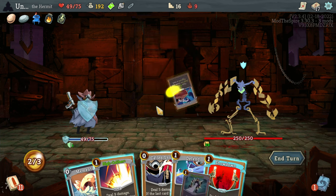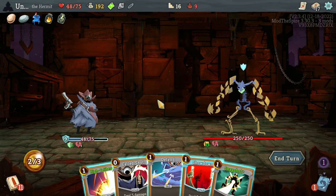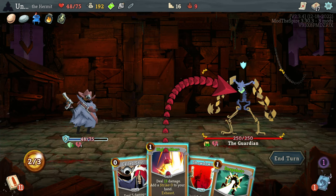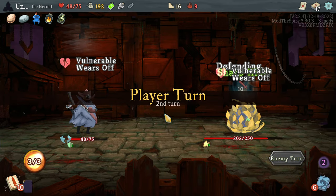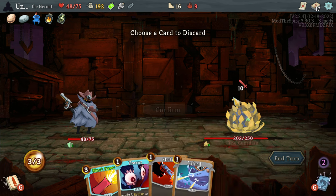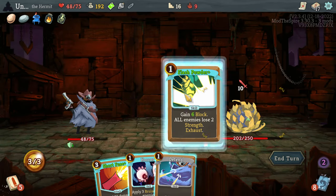I don't have enough in my hand to play everything. Let's play that Memento — son of a bitch, I need to play this first, and then Showdown. I don't need to draw anything. Well, that sucks — I didn't realize the damage was so high. I'm too powerful, I cannot be slowed down by the likes of you. Get rid of the Strike — Flash Powder is great.